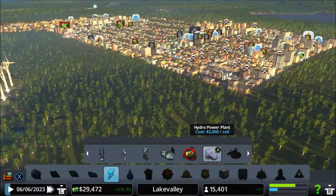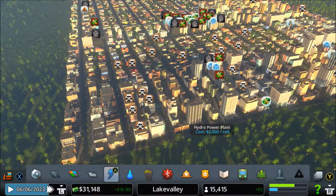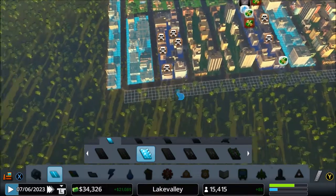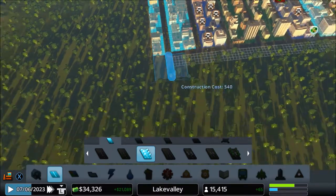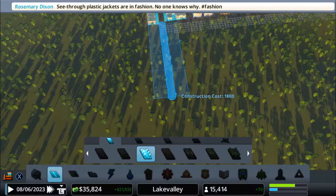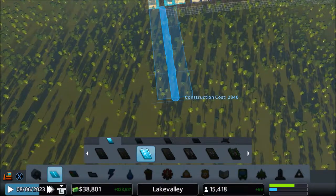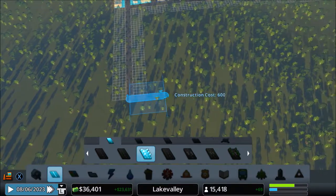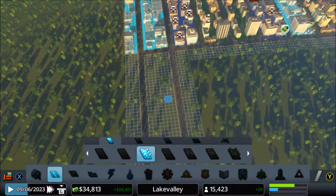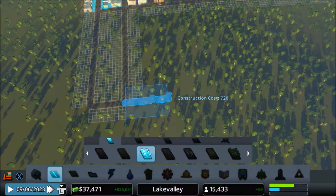Now that money's actually starting to be built up, let's do some of this. See-through plastic jackets are in fashion. No one knows why. Neither do I. Why would you do that? Just so you can see the clothes underneath? The whole point of a jacket is to obscure what you're wearing underneath it - well, that and keep you warm. Plastic is also not a good idea for that sort of construction.